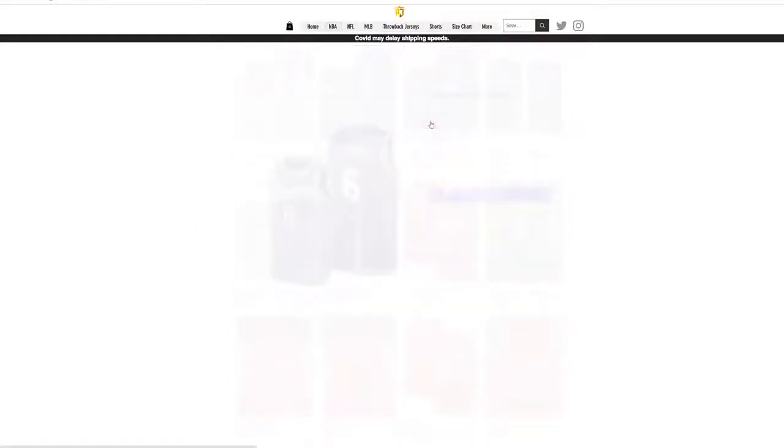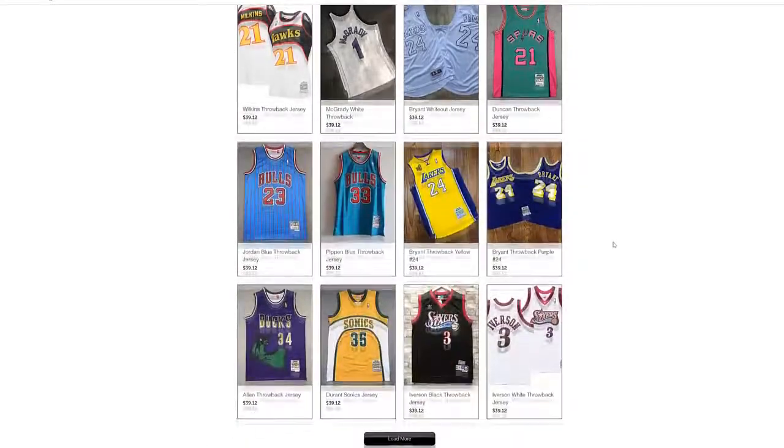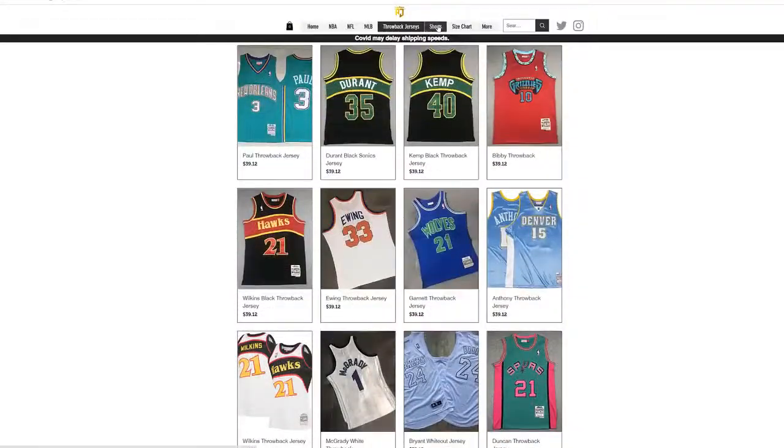The NBA season is right around the corner, and if you guys are looking for the highest quality jerseys, go to pristineJerseys.com and use my code. The link will be in the description below.